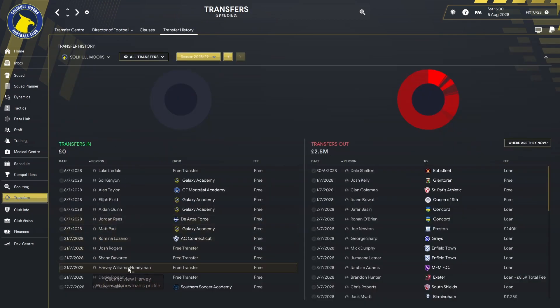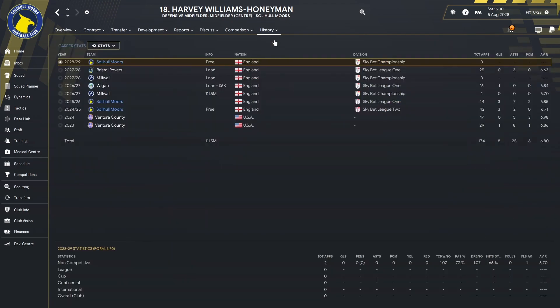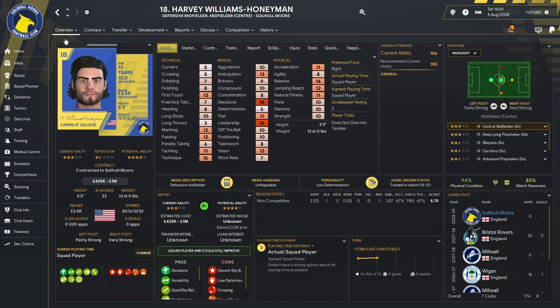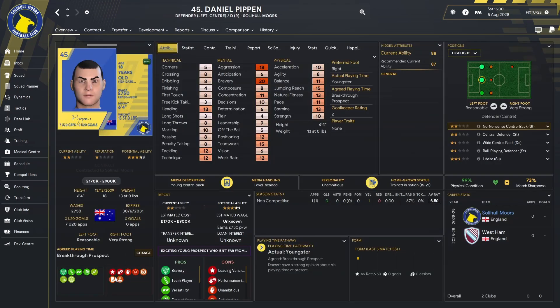The next one is former club captain Harvey Williams Honeyman, who has followed the exact same path. We had him previously from 24 to 26, sold him to Millwall for £1.5 million. It didn't work out for him there, although he did play a fair few games on loan at Wigan and Bristol Rovers. They released him on a free transfer and we went and got him back. He plays defensive midfielder, central midfielder, or attacking midfielder, and can cover on the wings too. He's 22 years old now — a bit of an uncut gem for the Championship. If we're going to have a push towards promotion and don't have money to spend, these are the players we need.